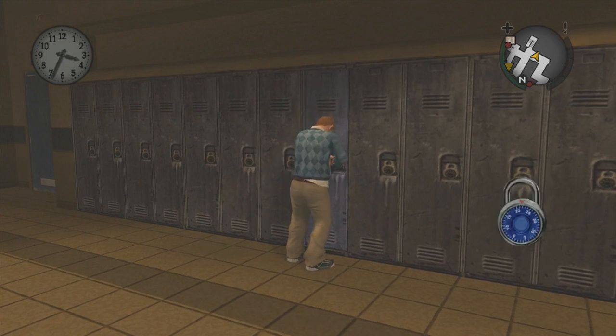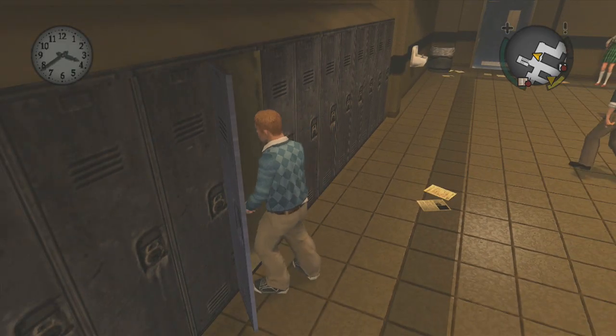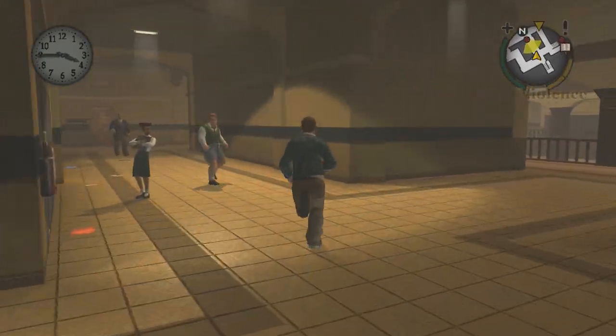Let's pick this lock right here. And bam — let's see what we've got here. A textbook? What am I going to do with a textbook? Get that out of here.